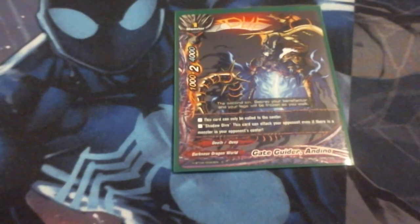Moving along, we got one copy of Gateguider Adino. I'm using him because he is a Shadow Dive size 2 with a power of four. We're in a meta where 5k, 6k, and potentially 7k on even size 1s is common, and we even give opponents a size 0 6-6 with Quinitar. But it's got Shadow Dive, it can only call to the center, and it's got a crit of 2, so it'll deal a good chunk of damage.